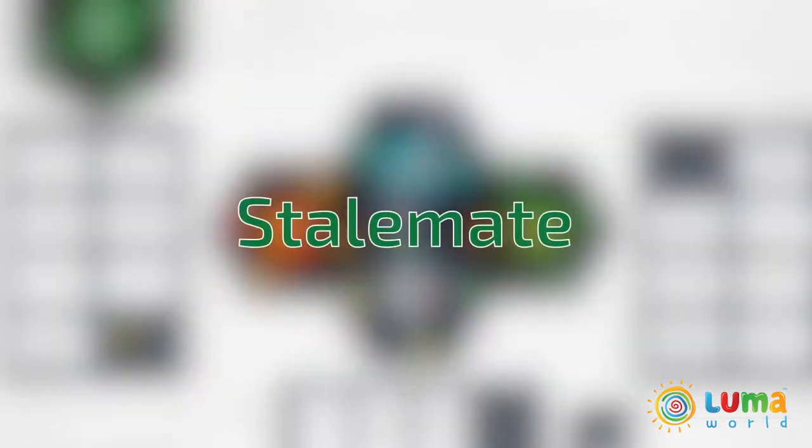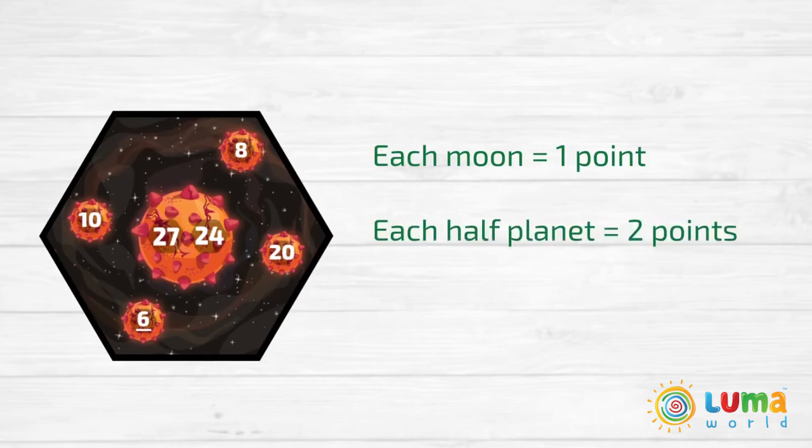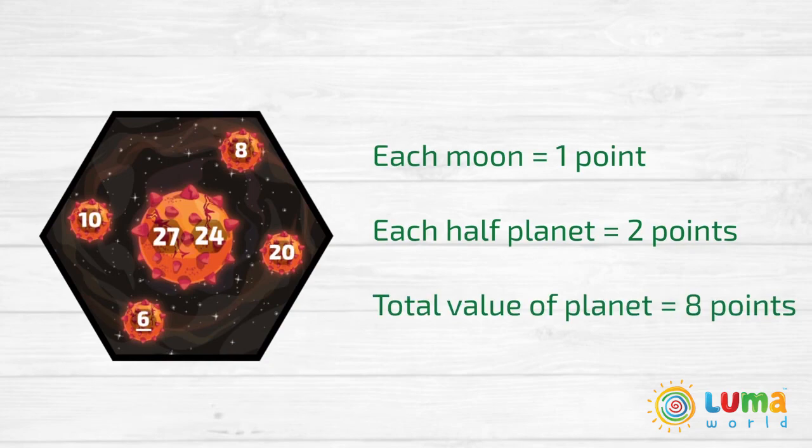If there is a stalemate, then points are counted. The points system is: each moon equals one point, each half of a planet equals two points, and the total value of a planet equals eight points.